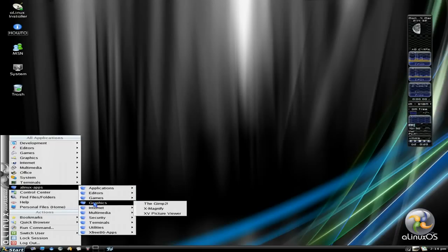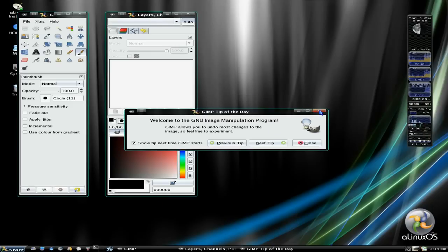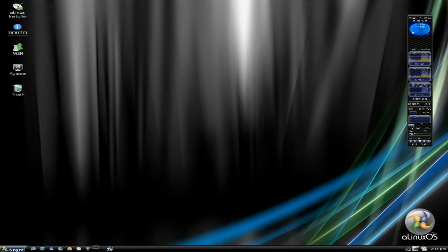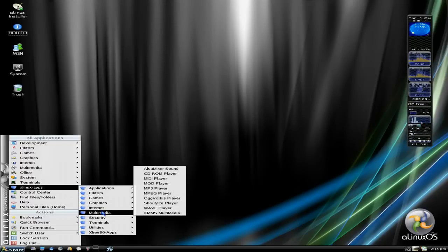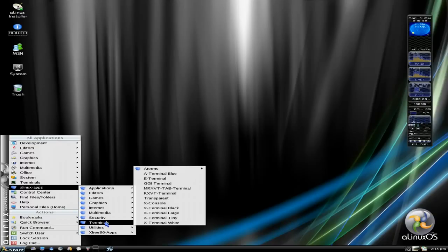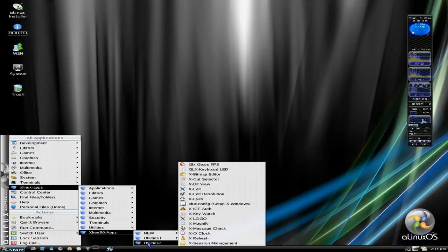If you go to Linux apps there's lots and lots of other stuff here for you to play with - more editors, more games, more graphics. GIMP is down there. Let's see if it works - looks like old school GIMP. This is what GIMP used to look like millions of years ago. Basically it works, which is what you all want. There's also more internet stuff including a Links graphic browser and Links text browser, multimedia with an MPEG player, Ogg Vorbis player, and Shoutcast/Icecast player, plus more terminals and utilities. There's so much here for you to play with if you can get your network working.